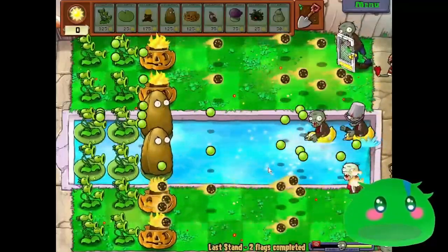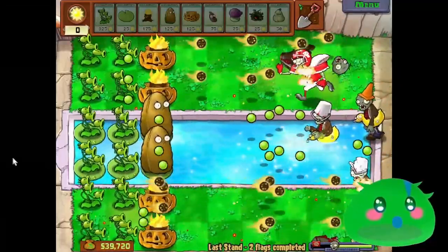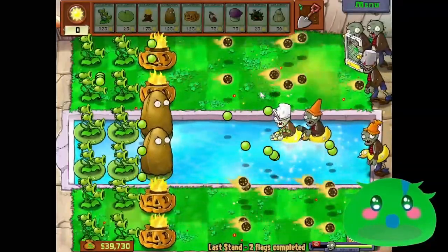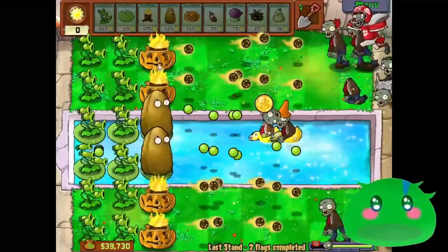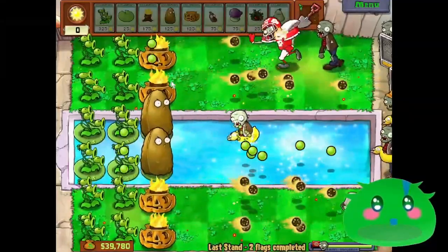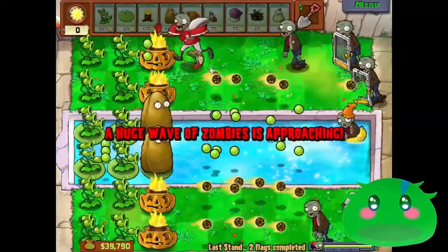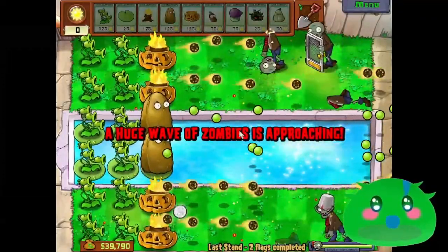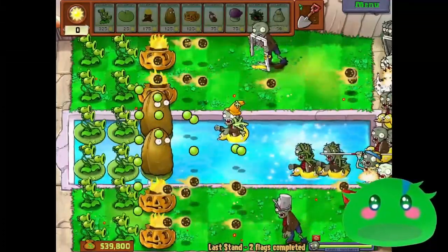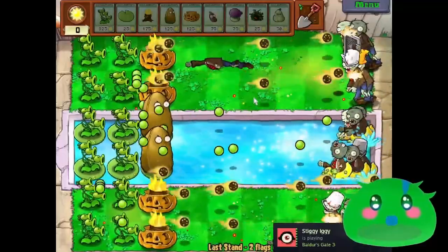This is definitely one of the simpler strategies I've found for Last Stand. There are some weaknesses - that football zombie got halfway to the Torchwoods, but even if stopped by the Torchwood-Pumpkin combo, they'd still get through a little of the Pumpkin's health. He got through the offense but still died at the end, and he still paved the way for the other zombies to get closer.